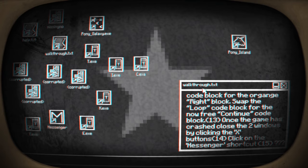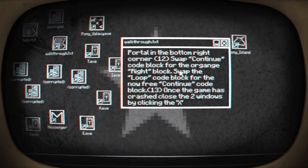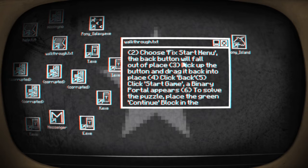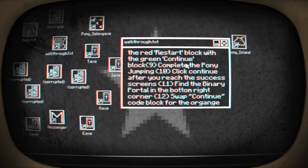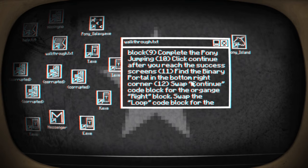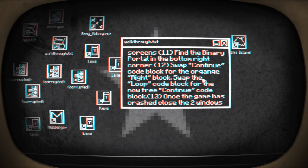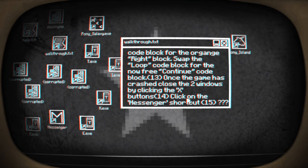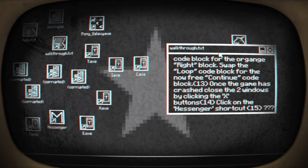Walkthrough dot txt. This is the first time I'm playing the game, and I'm looking at a walkthrough right now. Oh my god. Click Help and Options. Fix Start Menu. Oh, we've done all that! I don't really want to cheat, but maybe you need to in a game like this. This is weird. Find the binary portal in the bottom right corner - is that what those blue and red things were? They're binary portals. The orange right block - swap for the loop block. Continue. Once the game is crashed, close the two windows, click on the X - that's what I did. Click on the Messenger shortcut. Oh yes, there is one, right at the bottom.